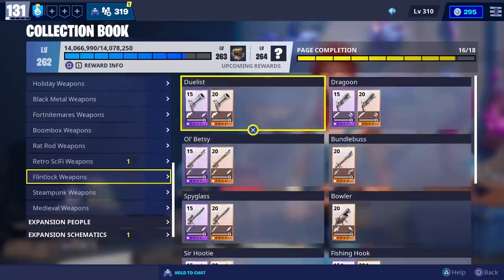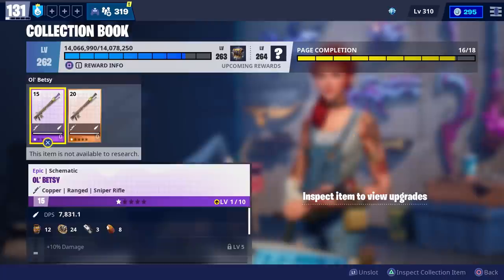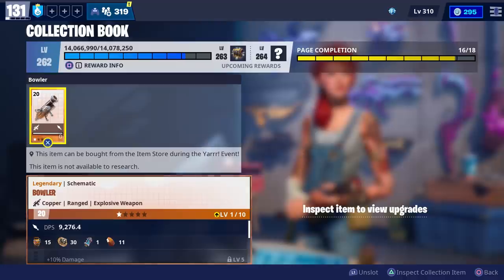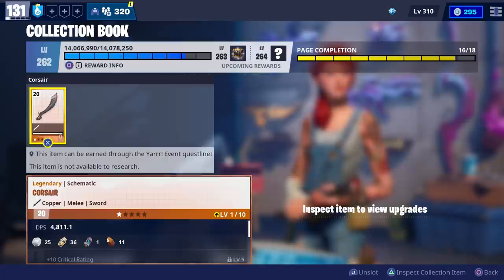Let's see what it says when it comes to weapons. All of these say it's not available for research. This one says it can be bought from the item store during the Yari Vent and is not available to research - that says the same thing. So yeah, the collection book doesn't really tell us when it comes to weapons.